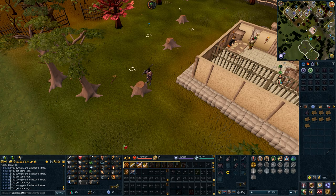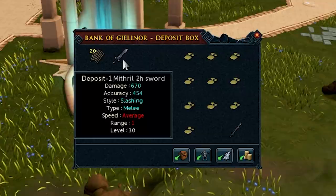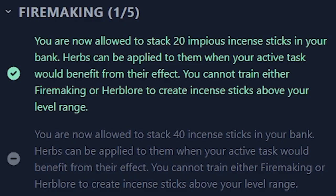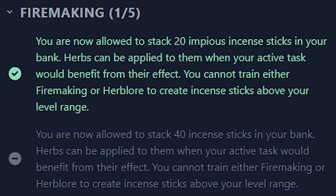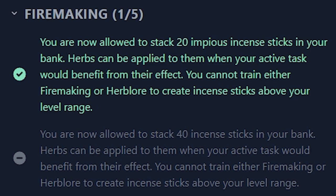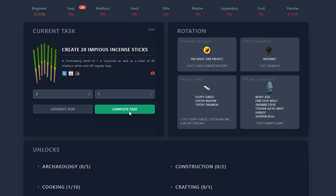For impious ashes, spell wisps. You can even deposit them with Wizard Myrtle nearby. Apparently, this is a decent money-making method in free-to-play. This task also comes with a new unlock: we are now allowed to stack 20 impious incense sticks in our bank. Herbs can be applied to them when your active task would benefit from their effect. You cannot train either firemaking or herblore to create incense sticks above your level range. I don't know what we'll use impious incense sticks for, but it's nice to know I can use them freely.